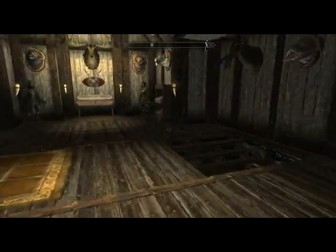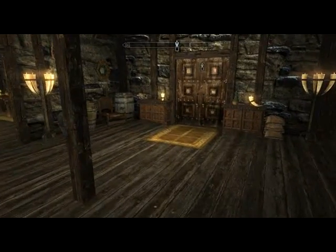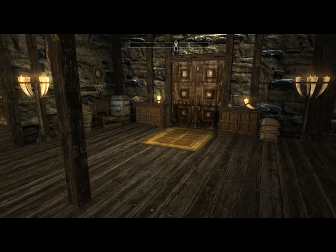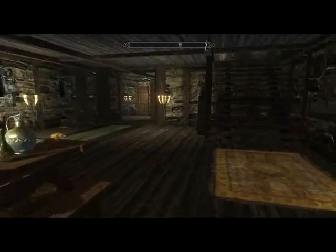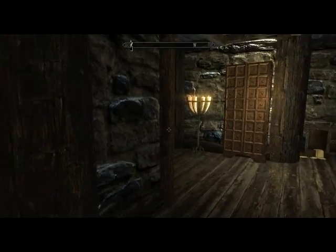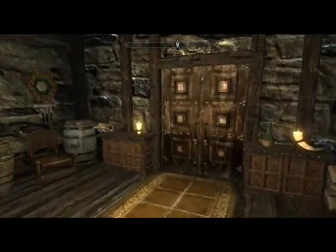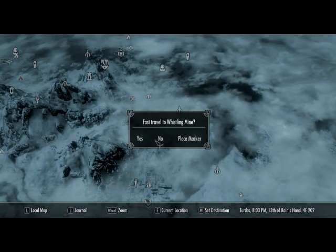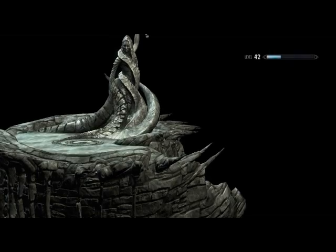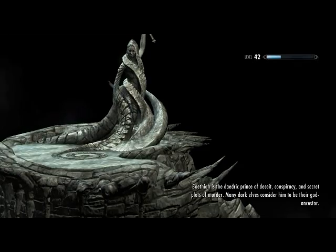Now we're going to go looking for something to kill — a dragon maybe. We're also going to go looking for ore and other things so you can see how to become a smithy, since smithing is likely to be associated with warrior stuff. Here we have a mine I found earlier which I haven't cleared yet, but it should provide us with some raw materials needed for smithing.